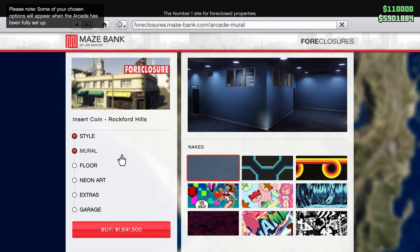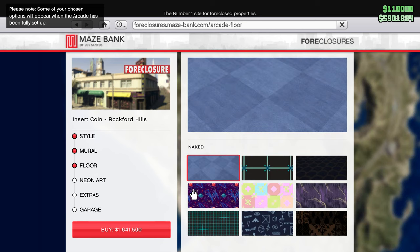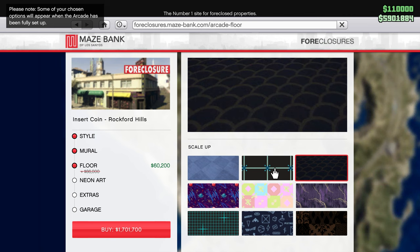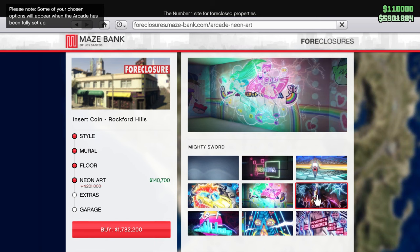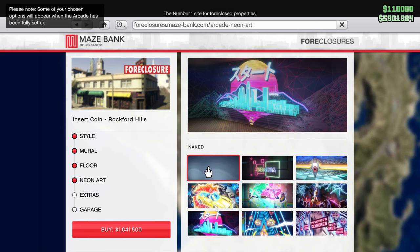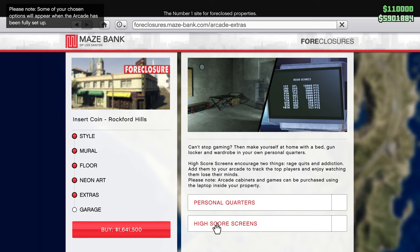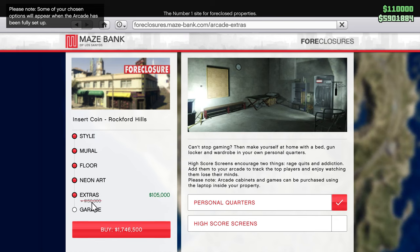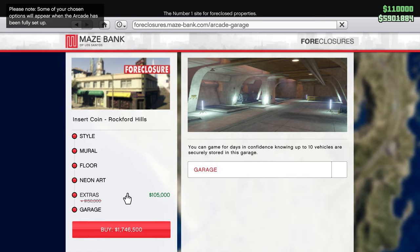The arcade is on sale - originally 2.345 million, on sale for 1.6 million. Bargain, let's get it. All of the things inside are also on sale. There are floor styles, neon art, and extras, but I'm not going to do those since they're just visual - I'll upgrade those when I have a lot of money. I will be getting the personal quarters so I can set my spawn location here, and a 10-car garage as well since it's on sale.